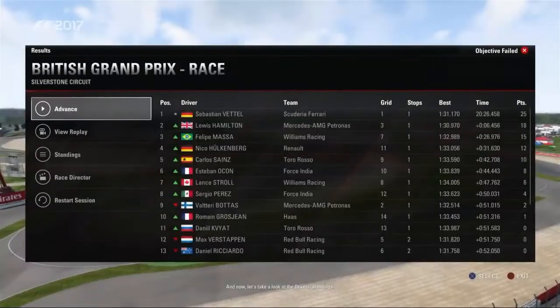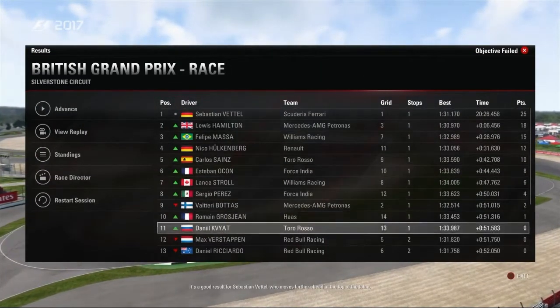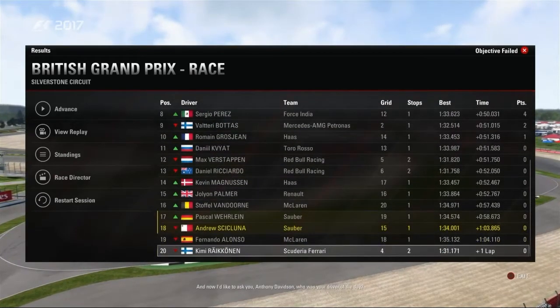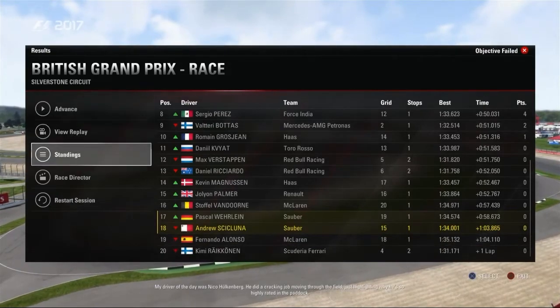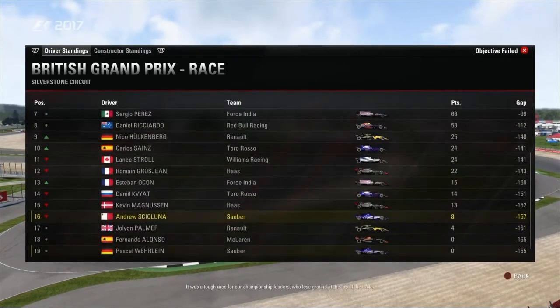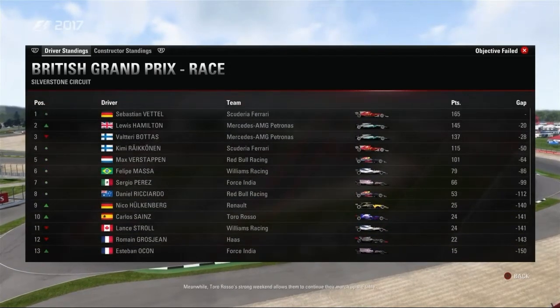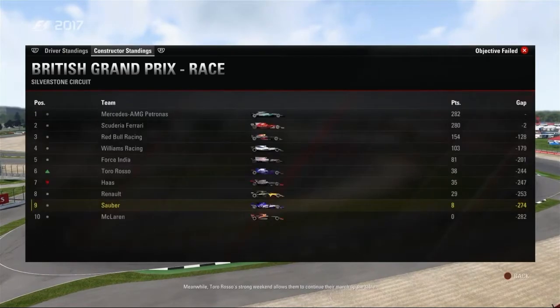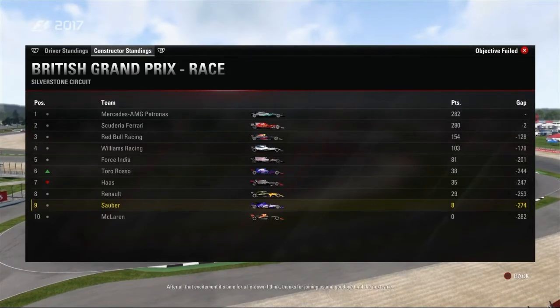Looking at the driver standings, it's a good result for Sebastian Vettel who moves further ahead at the top of the table. Anthony Davidson's driver of the day: Nico Hulkenberg, who did a cracking job moving through the field and highlighting why he's so highly rated in the paddock. In the constructors, it was a tough race for the championship leaders who lose ground. Toro Rosso continues their march up the table. Thanks for joining us and goodbye until the next race.